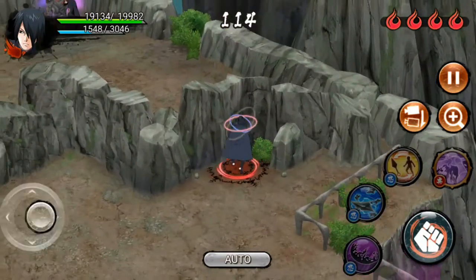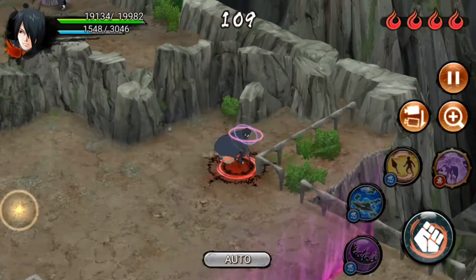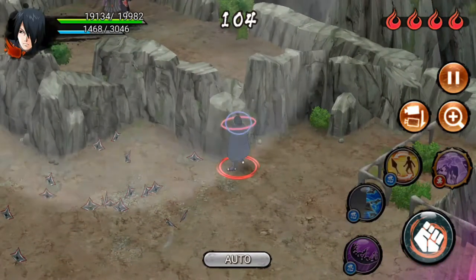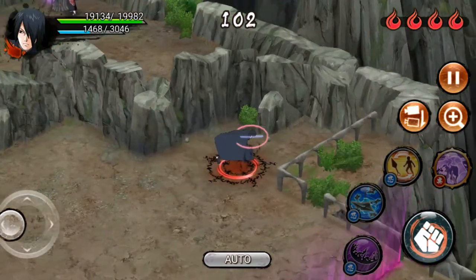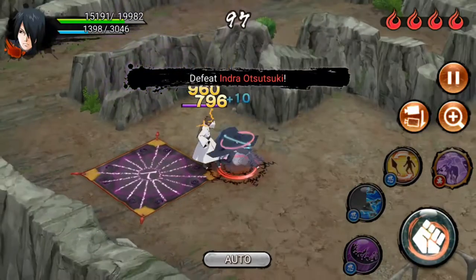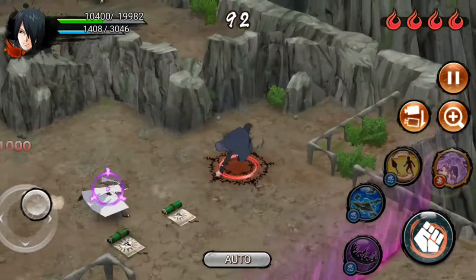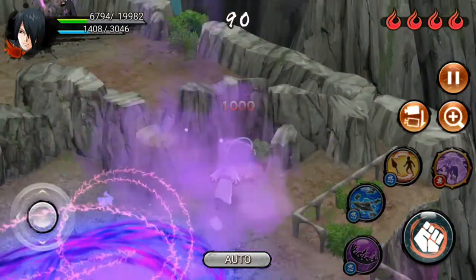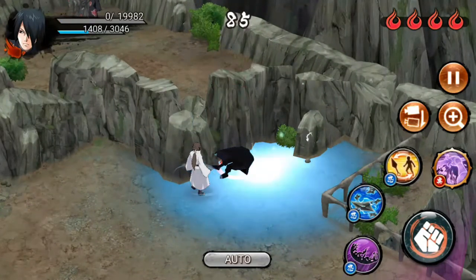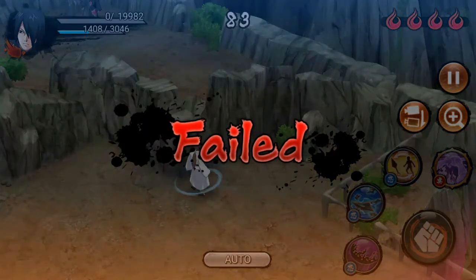It already sealed me — I cannot use any Jutsu. Here it is again: Sasuke is confused and also without any Jutsu. Let's try to defeat Indra, who is on this floor. Indra already sealed me and the trap already inflicts confusion on Sasuke. As you can see, this trap is very useful because it doesn't allow you to use any Jutsu, and I am ready to defeat it.